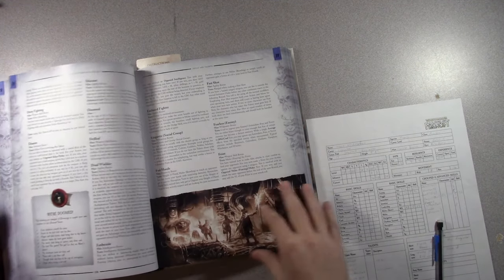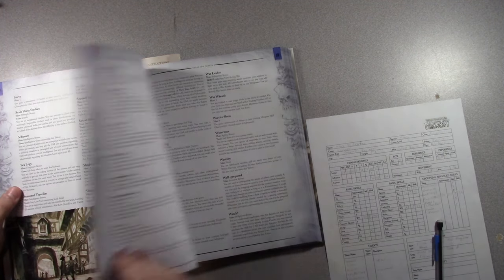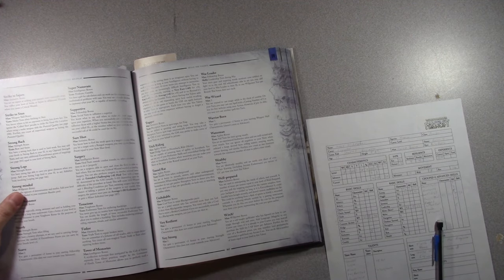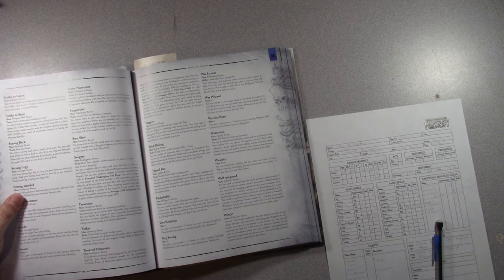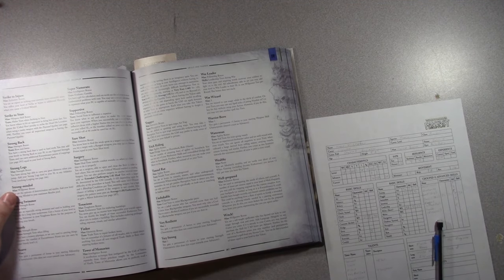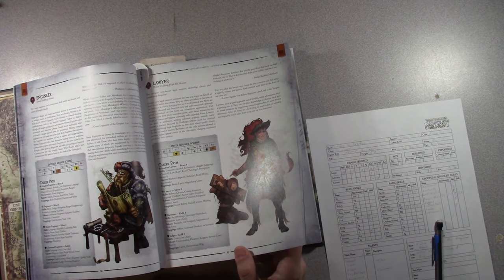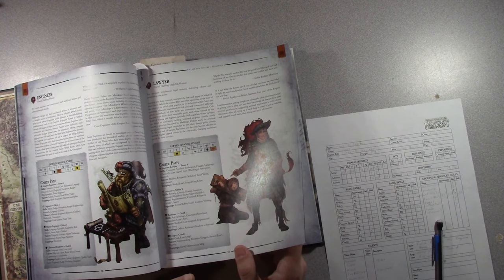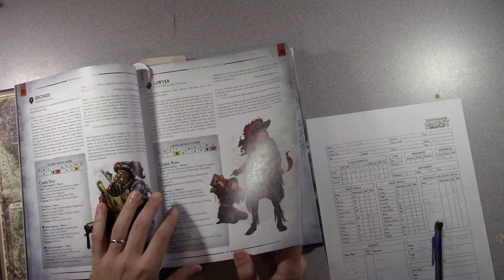My wife made an engineer and she took tinker. Reading it: tinker lets you treat all non-magical trade skills as basic when repairing broken items — you count all such trade tests to repair broken items. I don't know how often we'll find broken items, but you could. Then read/write: you are one of the rare literate individuals in the old world, able to read and write all the languages you can speak. I'll take read/write.